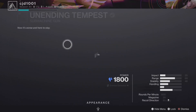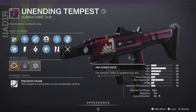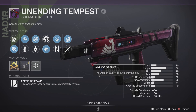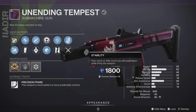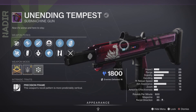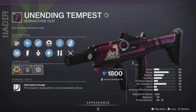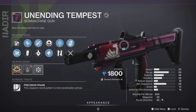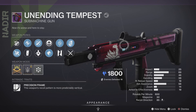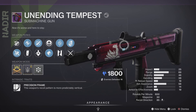The only real con is the 19 reload speed, but honestly that's fixable through Backup Mag giving a bit of extra ammo so you won't have to reload as much, and loader mods can assist there too. It's a very minor issue that can be solved easily. With that, I'm going to give this weapon a 9.5 out of 10 — it is a fantastic choice, highly recommend getting it. That leaves me with one question: is 600 RPM the way to go for SMGs? Let me know what you guys think, and I'll see you in the next one — peace.